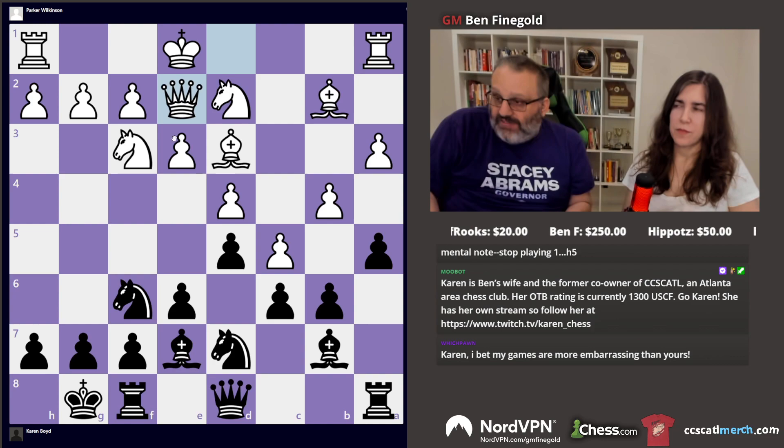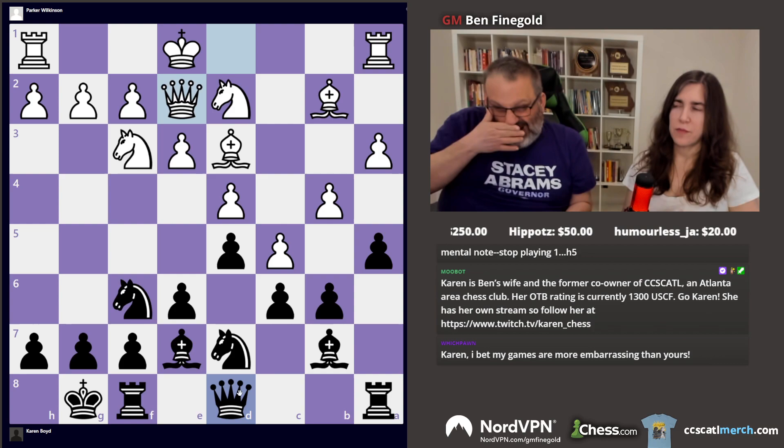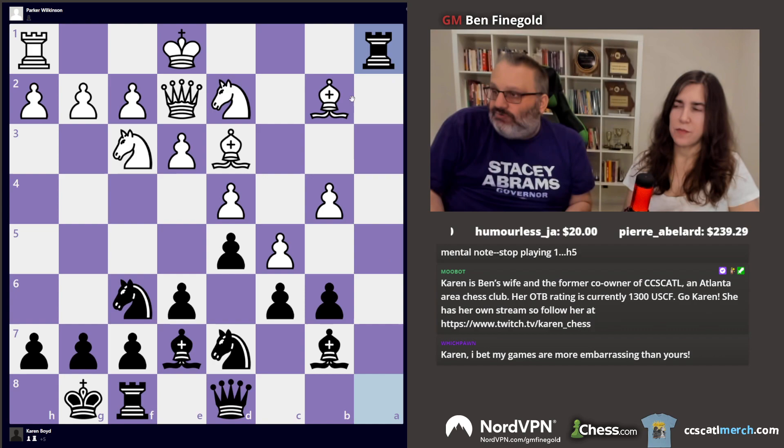You didn't have a chance to do that. He played queen e2, so you couldn't play bishop a6. Now the engine wants you to play queen c8 so you can play bishop a6, because your bishop's not so good — it's horrible. Okay, you traded. Good. And this is still about equal.